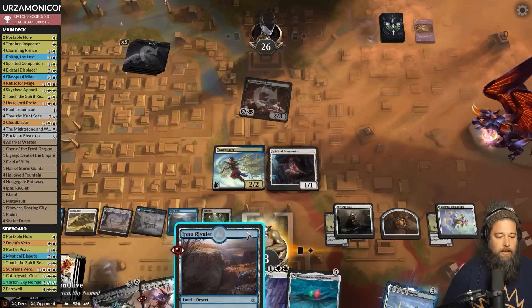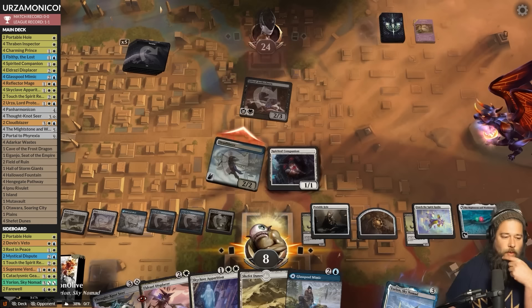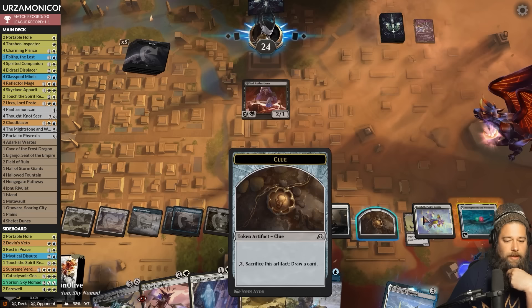Spirited Companion draws a card. Play the land, Mightstone and Weakstone draws two cards, hit with the Cloud Blazer copy. We are fully in Panarmonicon mode — Portal to Phyrexia would be busted. Opponent casts Invoke Despair — sack, sack, drop to four.